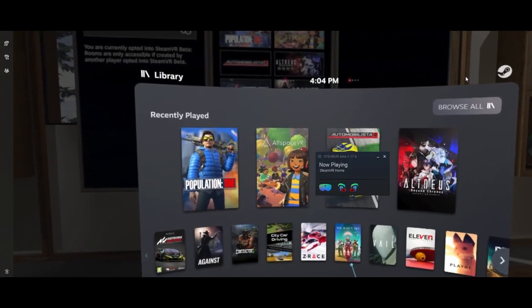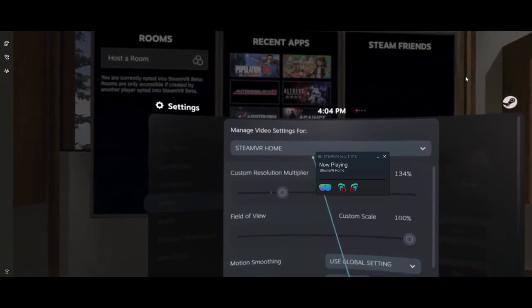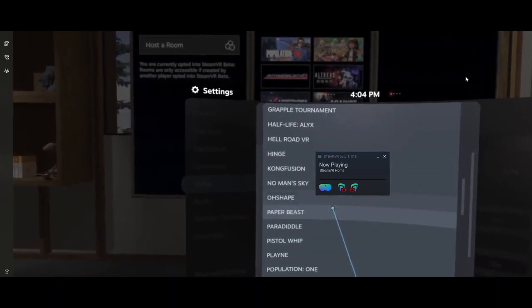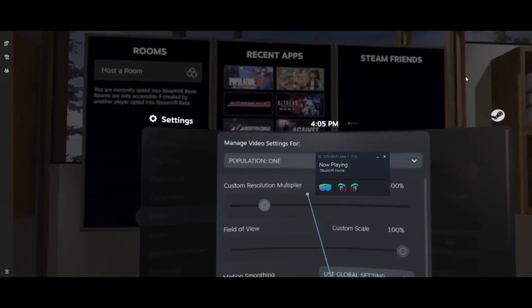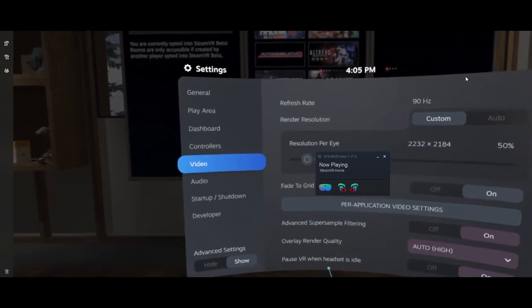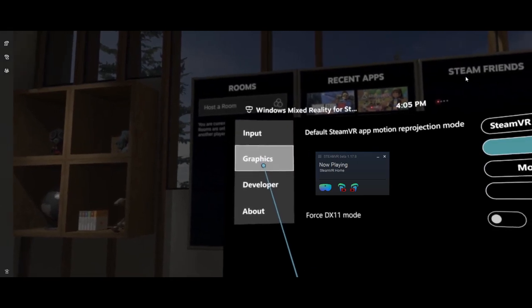SteamVR online. Accessing video custom graphic settings. For this VR experience, I will turn on WMR Reprojection and level the Super Sampling to 100%. You'll be able to turn on maximum graphic settings in Population 1 and run at 90Hz without any problems. If you want to learn more about Reprojection, please watch one of the previous videos.